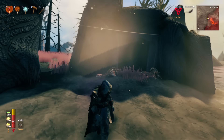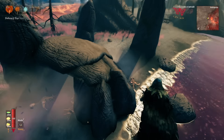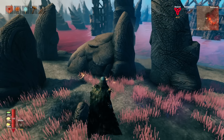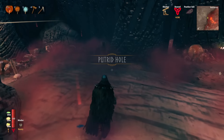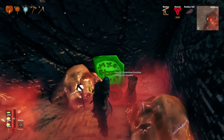First off, you have to make it to the Ashlands. Once you're there, you'll find these cutrid whole caves all over the place. Most of the time they will have a Morgen inside, and inside these caves there is a random chance for one of these stones to spawn.